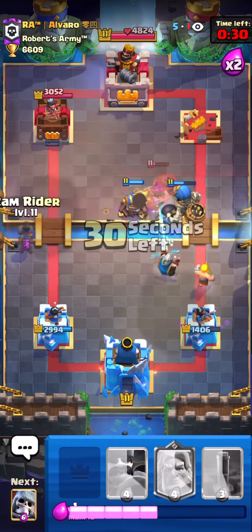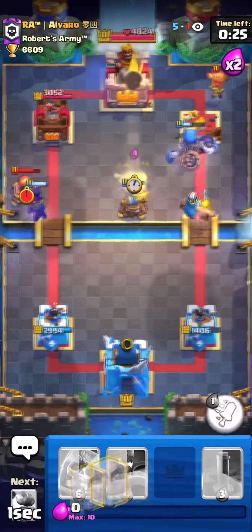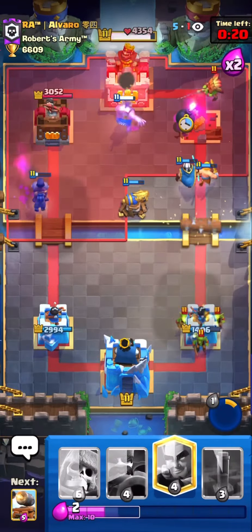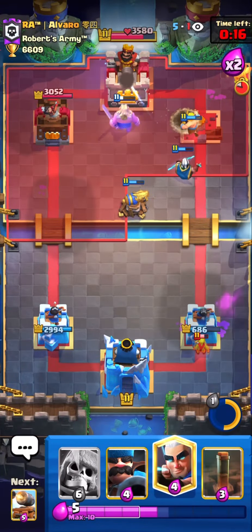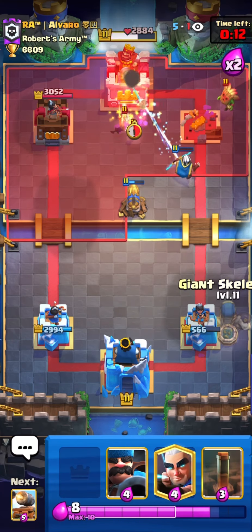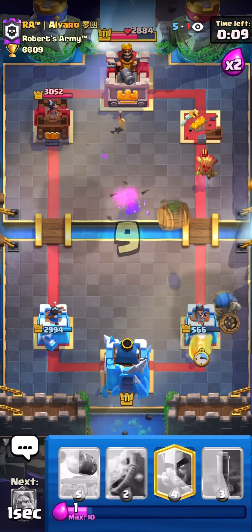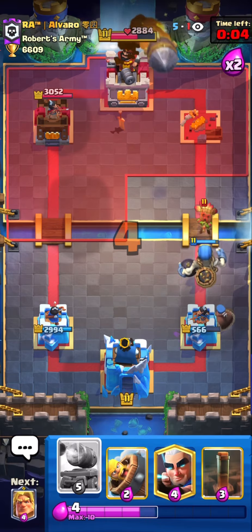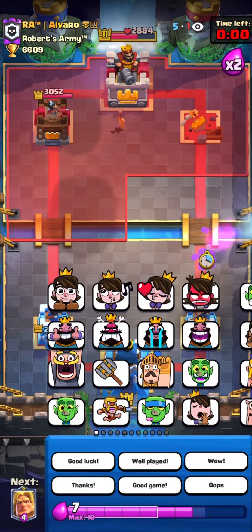He's gonna try to cycle the Goblin Barrel and I don't have the best cards in cycle. I'm gonna attack with Ram Rider on the bridge. Look at the Goblin Barrel — I don't have anything for it, but at least it's not rocket damage. He's cycling the Goblin Barrel. I'm ready — Hunter at the perfect timing to get all the goblins. The Rocket and Log won't get it. First match — a win.